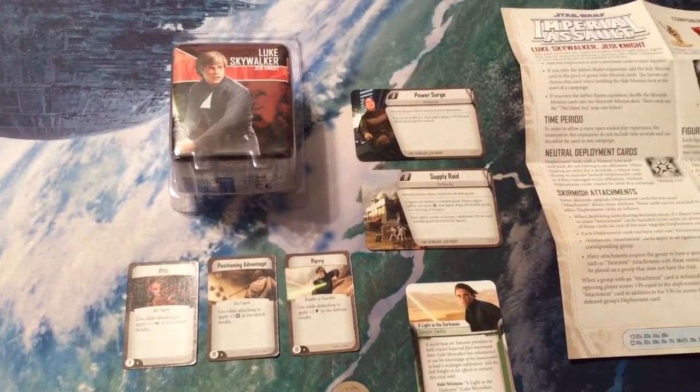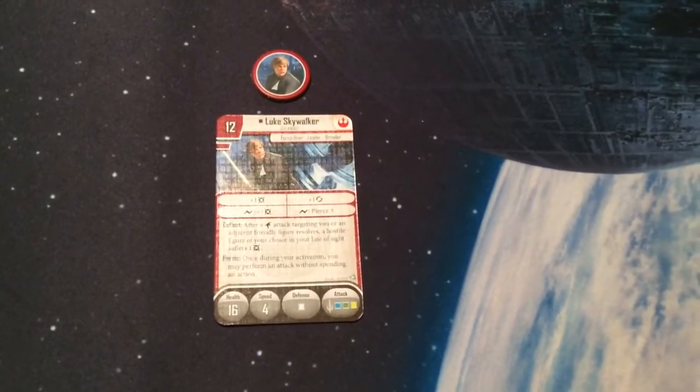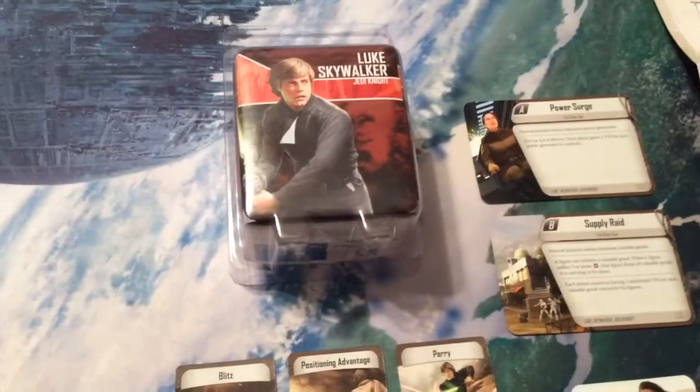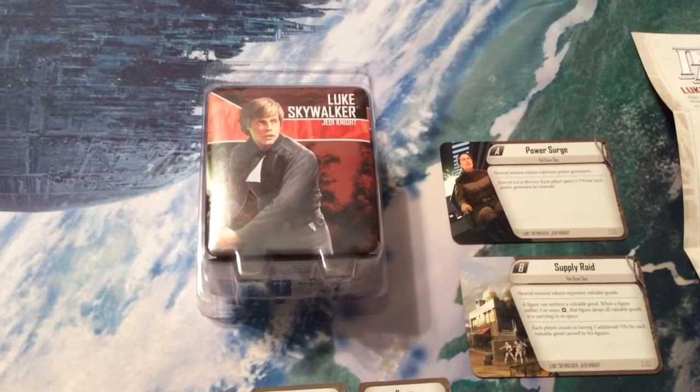We've already looked at the large expansion for $60, and in that expansion we had a Luke Skywalker Jedi Knight deployment card and a token. As always, Fantasy Flight Games has supplemented this with an ally pack — Luke Skywalker Jedi Knight — which gives you the same deployment card, plus a miniature instead of a token, and more game materials.